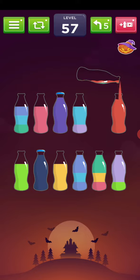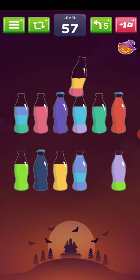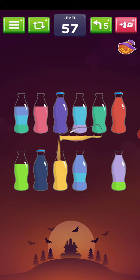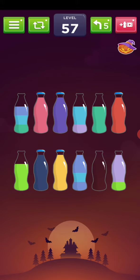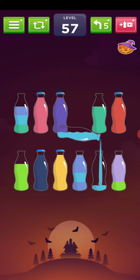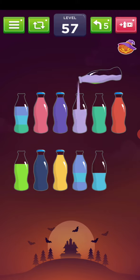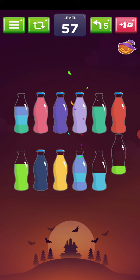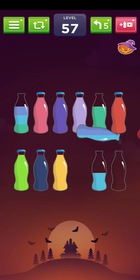Red is done, green is done, yellow is done, pink is done. I got one empty bottle. I can pour this one here — need to separate these two.